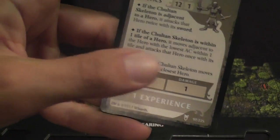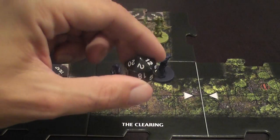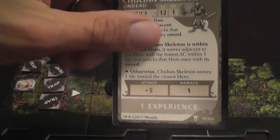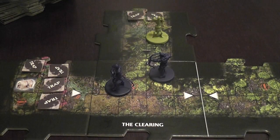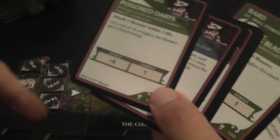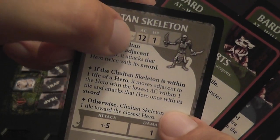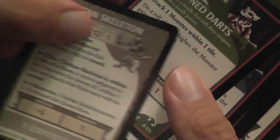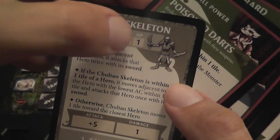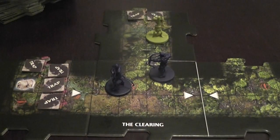How do you resolve attacks? The attacks of monsters against characters, and heroes against monsters, work exactly the same way. When a character attacks, you roll a d20 and add the bonus for that attack — indicated on the monster's card or on the hero's attack card. The card you're using will tell you the bonus and also the damage. If the result of the d20 plus the attack bonus is equal to or higher than the armor class of the target, you score a hit and inflict the damage on the opponent. Most monsters in this game have one hit point, so a single point of damage is enough to take care of them.